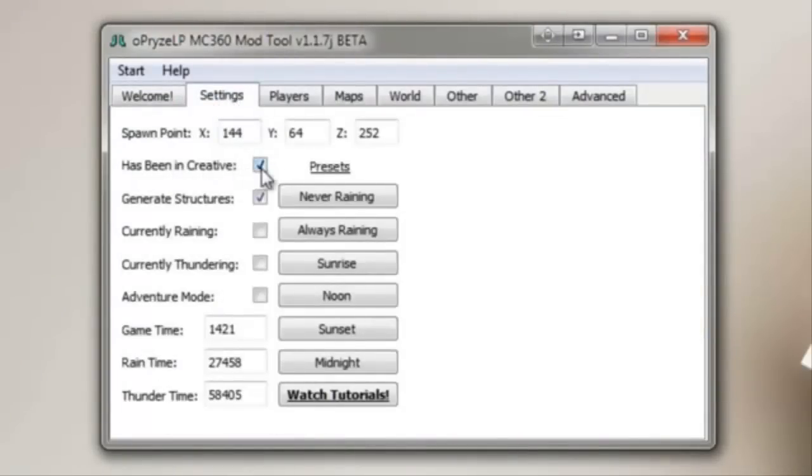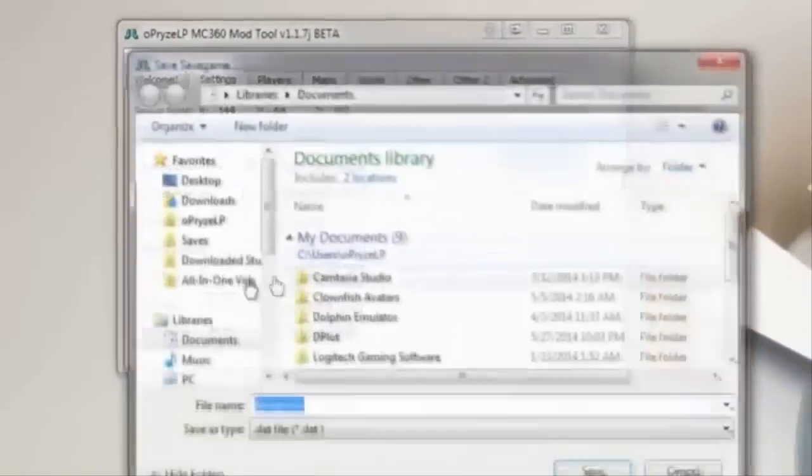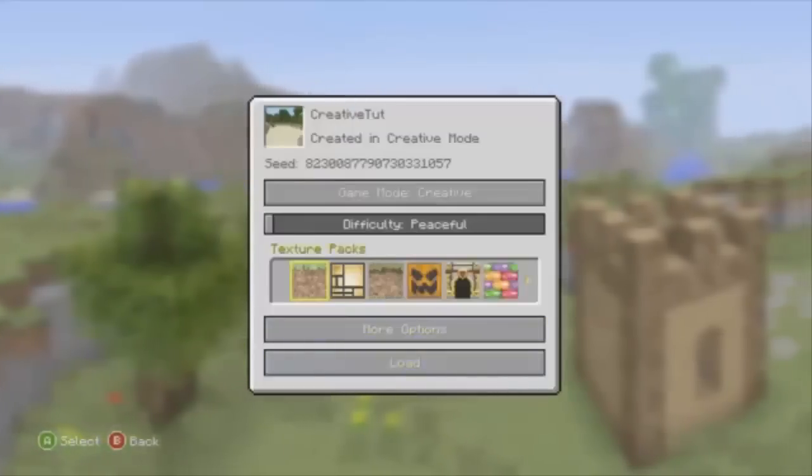If this box is checked, that means the world was loaded in creative mode at some point in time. Just uncheck this box and save the savegame.dat. Now we're not finished quite yet, so don't leave this tutorial so soon. Now that we're back on our Xbox, we will try to load up that modded world in survival mode.